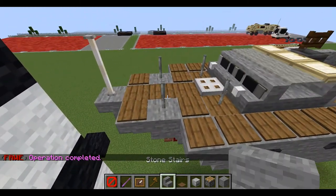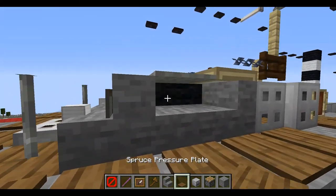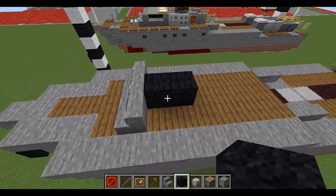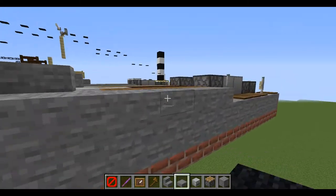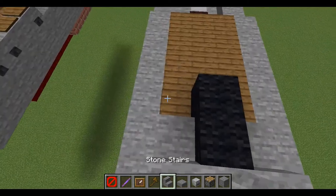We're going to take some spruce pressure plates — actually we'll do the main bridge first. Carry down two black wool, then one slab and one stair facing towards the back.